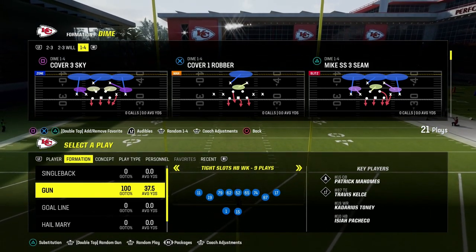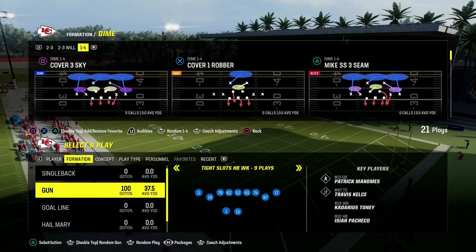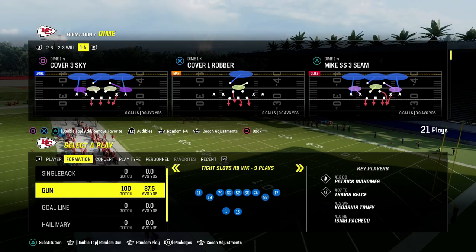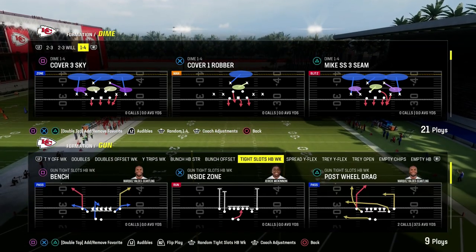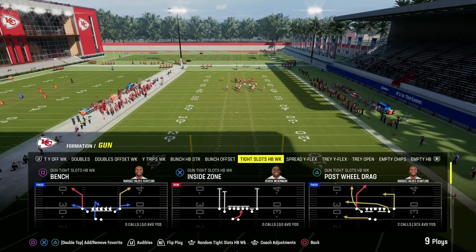This video is going to show you the best man beater in Madden 24. It comes to us out of the Cincinnati Bengals Offensive Playbook. Welcome to the channel — if you're looking to get better, make sure you hit the sub button. We post free tips on here every single day, and we're talking today about a play out of tight slots halfback week in the Bengals Playbook. This is going to be a great man-beating concept.